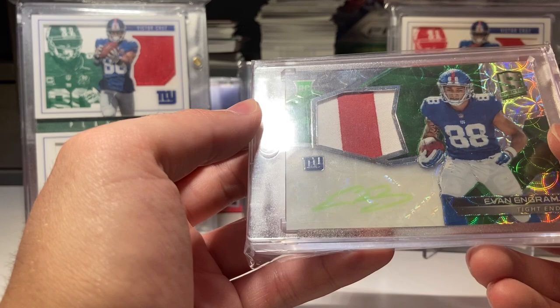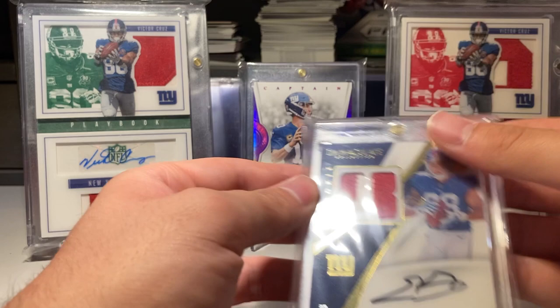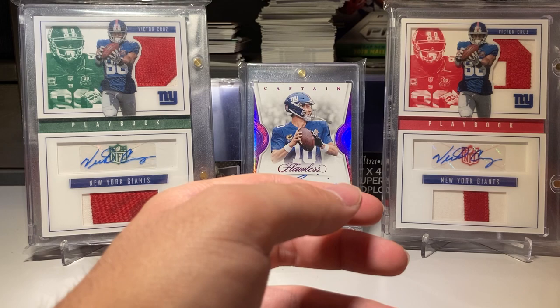I got the Spectra RPA with the lime green autograph numbered to 250. And I got the Immaculate numbered 88, with the number 88 on-card autograph. These thick cards are never well with autographs, so I thought this was not going to be that good, but it's pretty good, it's all right.